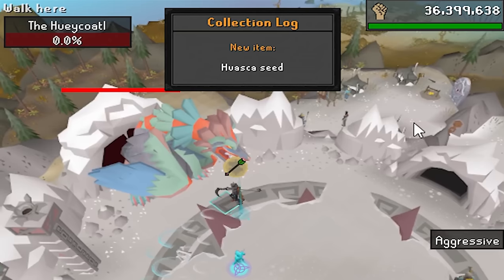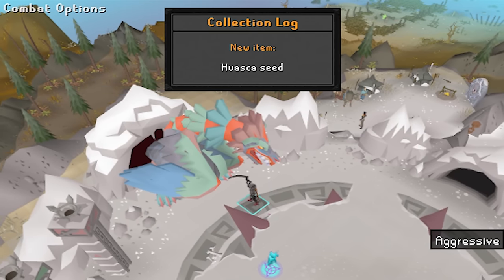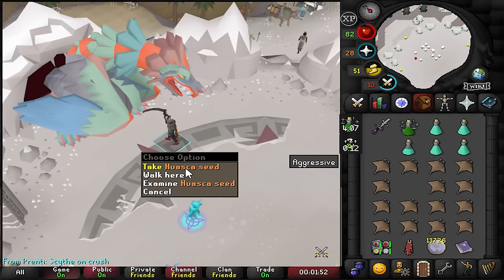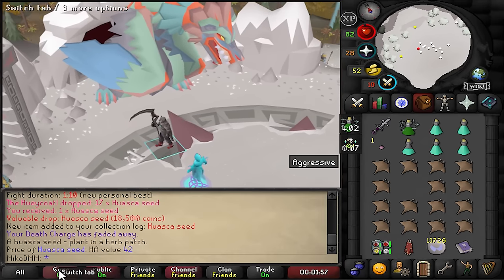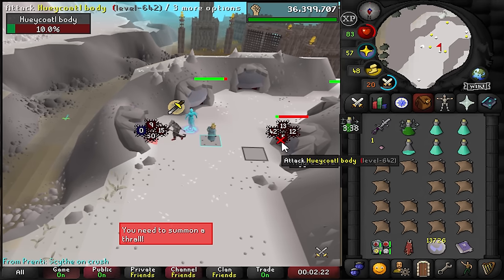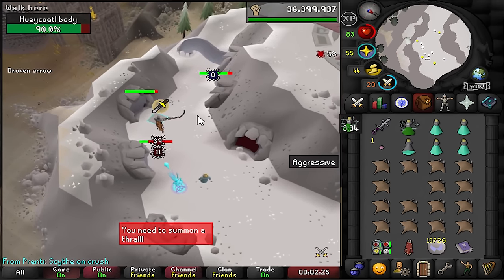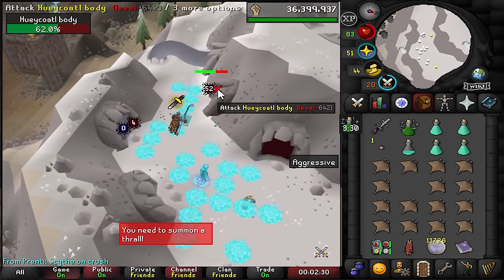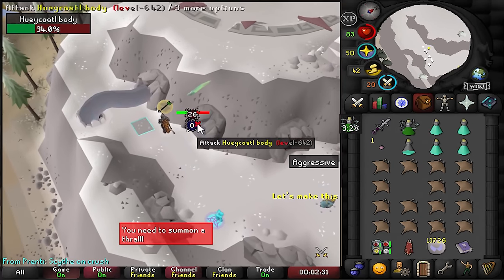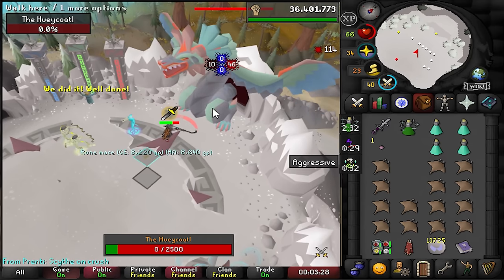We just got a new collection log item — a Huaca seed! What can I do with this? It's for prayer enhancement. Do you need to plant it first and then make a herb from it? I guess we'll figure it out. There's also a new course to test.